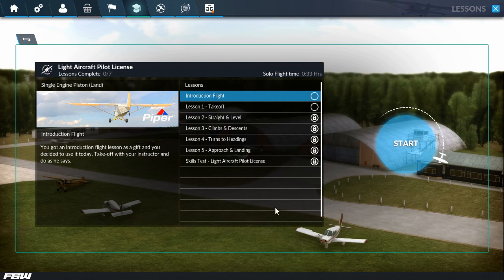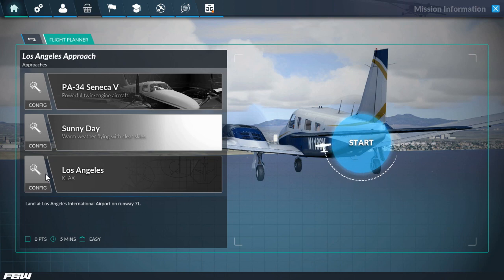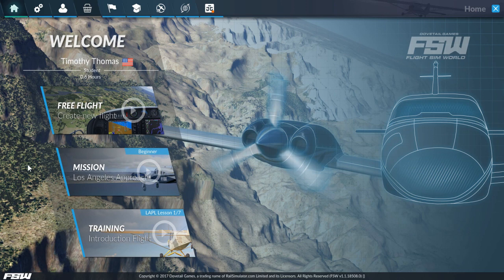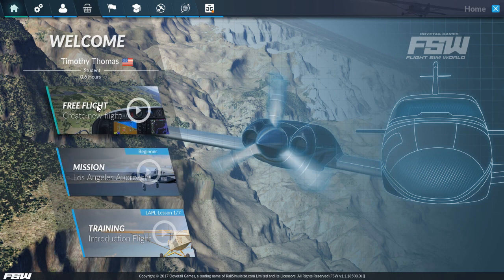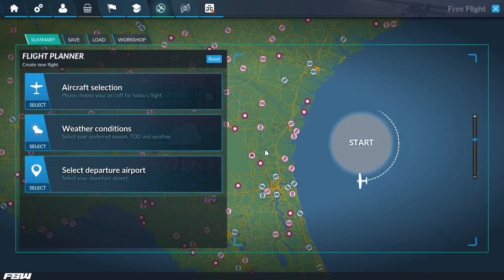Right now it's only showing me the first mission, the Los Angeles approach. They did recently add workshop support, so you can download new missions. But the main thing we want to look at is free flight.